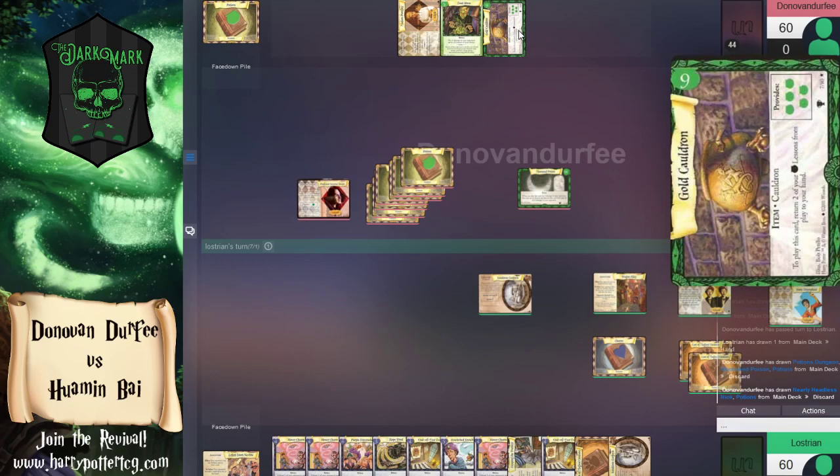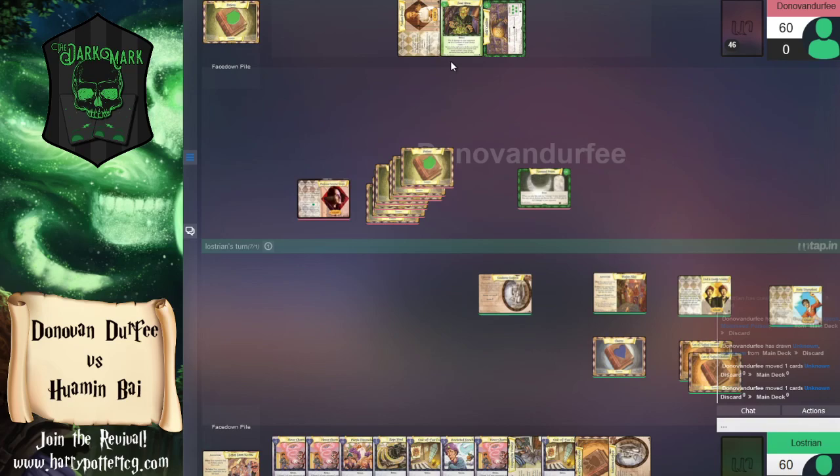Once you get to nine lessons, do you really need to accelerate further to twelve? Once you get to nine, just start doing Venomous Tentacula Juice. This Gold Cauldron scares me because it means there's an even bigger payoff card here — Nearly Headless Nick in all of his beautiful colored glory, straight from the poster.